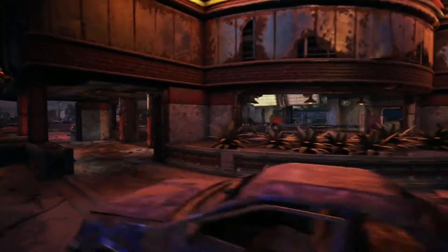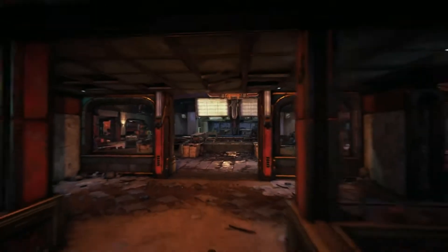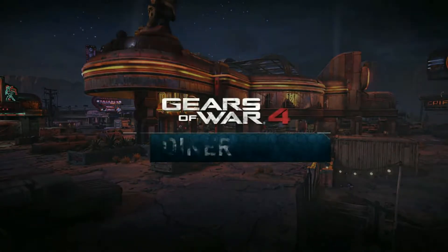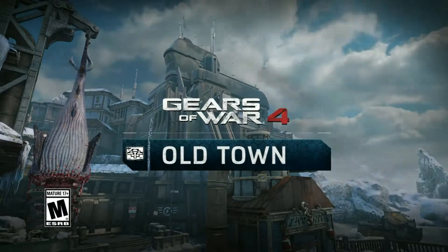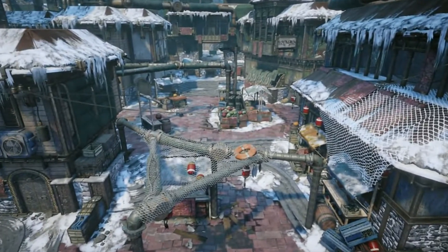Developed over the course of the last 18 months, this map represents one of the most refined tactical experiences yet seen from the Coalition. Combat inside the diner is intense and claustrophobic as you fight for control of the kitchen and sniper spawn. Expect smaller engagements that demand close-quarter skills. The parking lot is a more open affair with a focus shift to ranged combat — work as a team and win the outside to open up new flanks inside the diner.